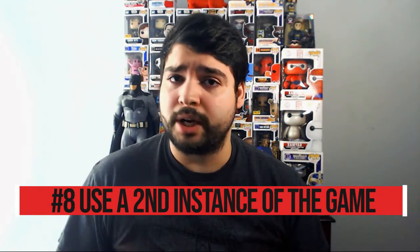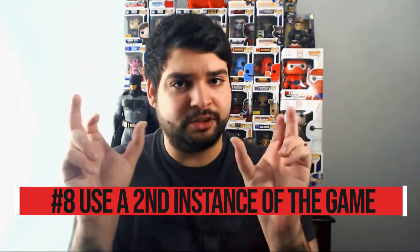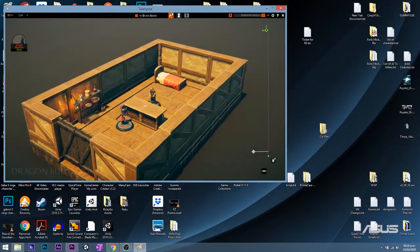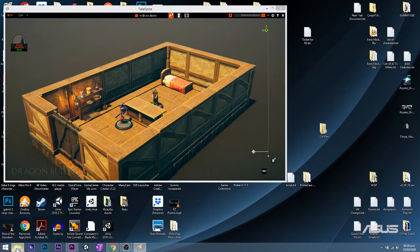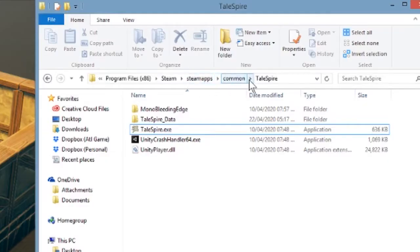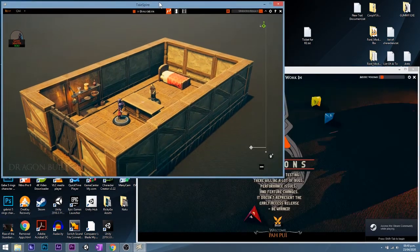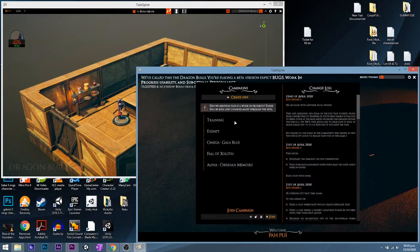For solo DMs who bought TaleSpire but couldn't convince a friend to join and want to use the game, there is a solution — although a very hacky one. You can have two instances of the same game running on your platform: one being the Dungeon Master screen, the other being the Player screen. To run two separate instances of TaleSpire, you need to launch the game first, have it running, then go to your Steam Apps folder, find the TaleSpire app, right-click it, and run as Administrator. And just like that, you have two instances of TaleSpire running — I'm going to join the same game and you'll see I have two screens.